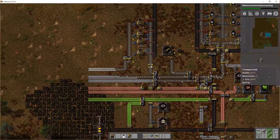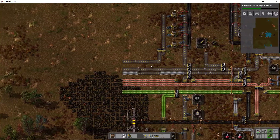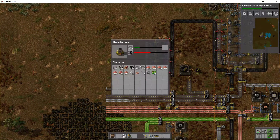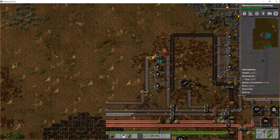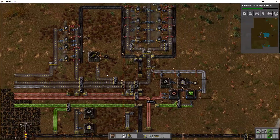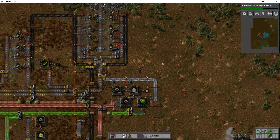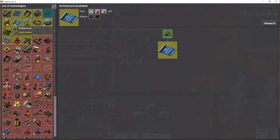I think we are about at the stage where we need to worry about enemies soon - I'm not sure why, I just have this feeling. We need to up the steel production because our advanced facilities are almost done so we can create the steel furnace. After that we're going to research the new structures from the mod pack - the Factorissimo mod pack. Nice name, I love it.